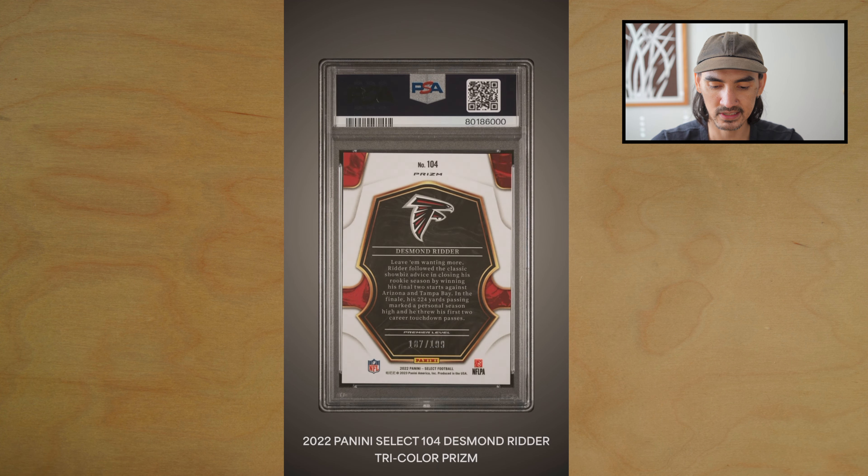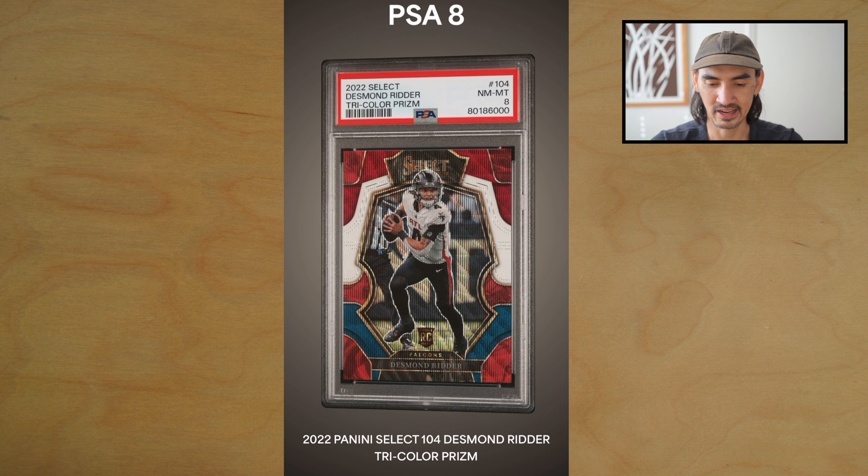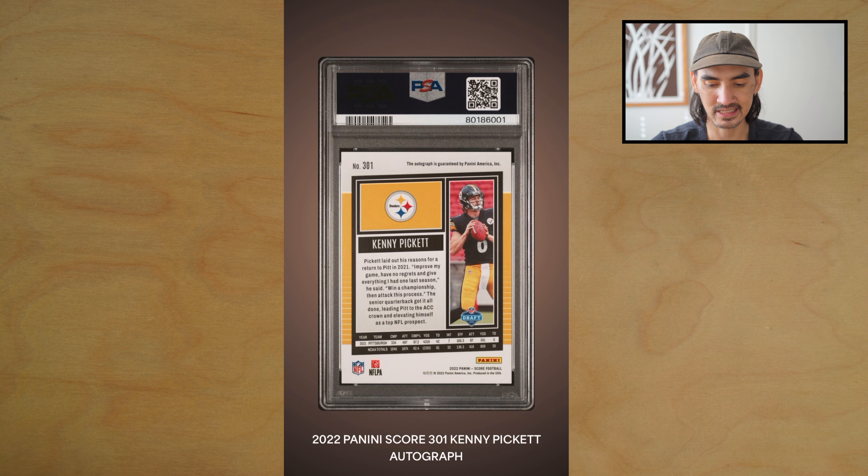Another Desmond Ritter, this is his tricolor from Select. When they did the pre-scans in PSA I noticed it had a big fat print line across the card, so there's no way this was going to get a 10. PSA 8 — you can see that print line right across the helmet. It blends in pretty well, so that's probably why I missed it. My fault, my bad on that one. Last card is a Kenny Pickett Score autograph.